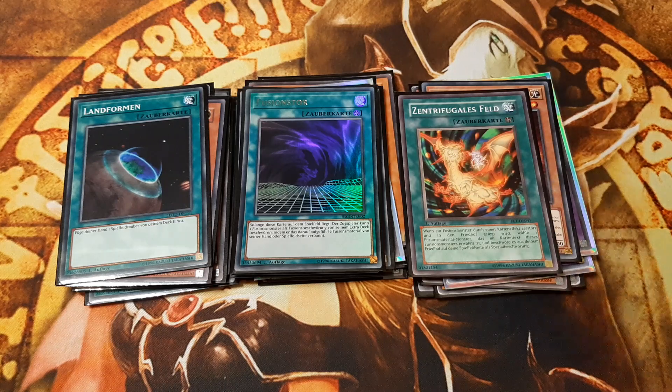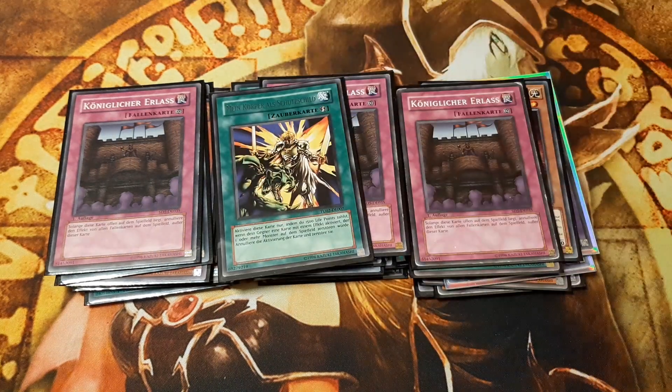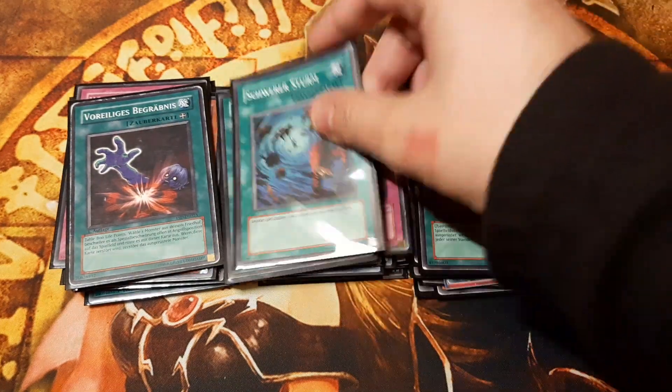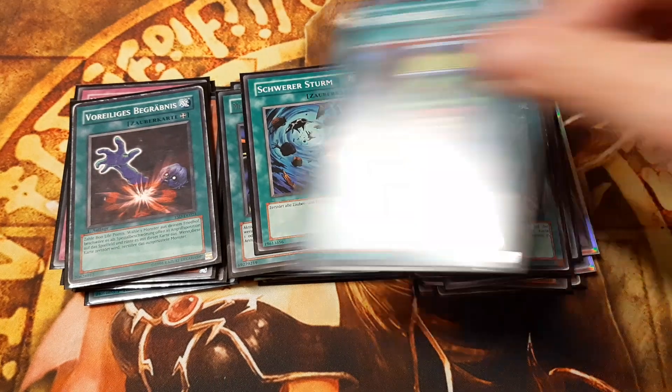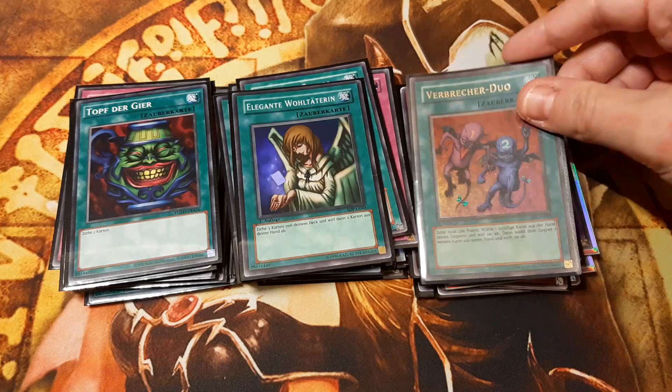Royal Decree protects from traps, and My Body as a Shield protects from cards like Exiled Force and Nobleman of Crossout. Moreover, I include Premature Burial, Snatch Steal, Heavy Storm, and the trinity: Pot of Greed, Graceful Charity, and Painful Choice.